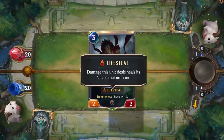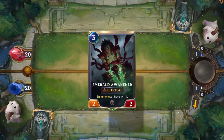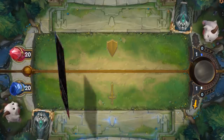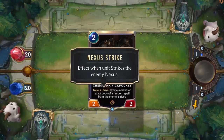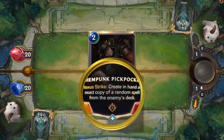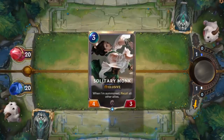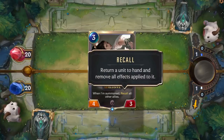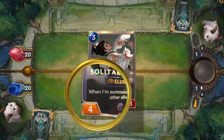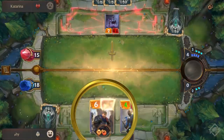Lifesteal is a cool mechanic, a lot like Drain — damage this unit deals heals its Nexus by that amount, but this is more unit-focused compared to Drain. Emerald Awakener is an Ionian card, a 2/2 with Lifesteal that also has an Enlightened condition on top of that. Nexus Strike is a bit less common but self-explanatory: the effect triggers when the unit strikes the enemy Nexus. Kenpong Pickpocket is a Piltover and Zaun card that creates an exact copy of a random spell from the enemy deck each time you attack the Nexus. Recall is mostly found within Ionia — you return a unit to hand and it removes all effects applied to it, from spells or units. Regeneration means the unit heals fully at the start of each round.